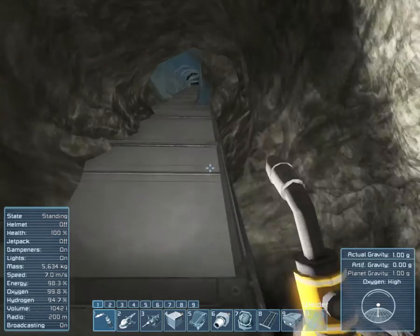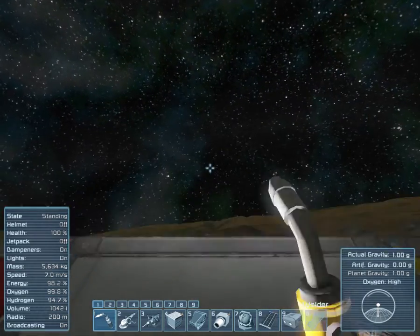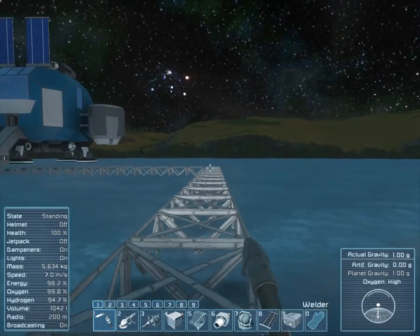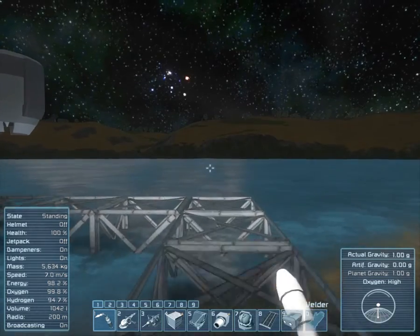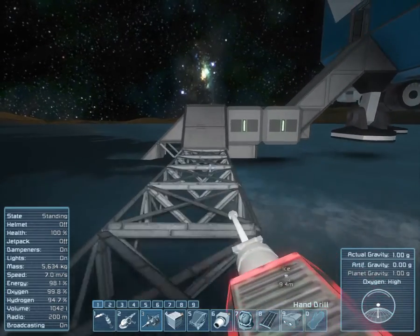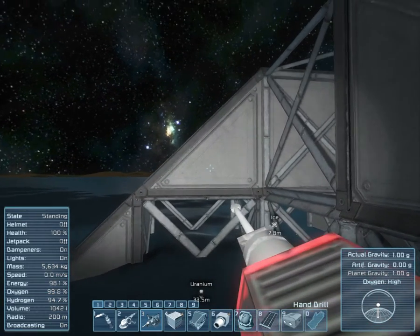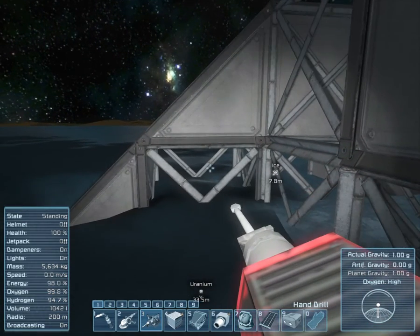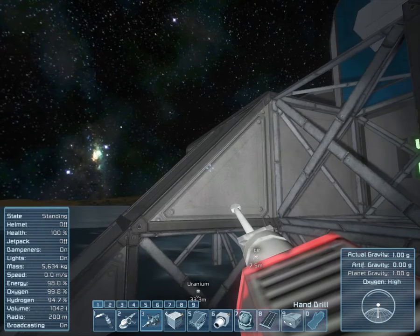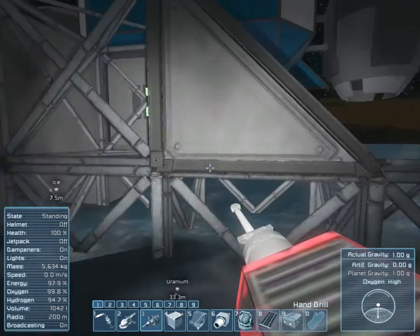Now let's focus on making the mine work. The setup is simple: alternating armoured block and armoured slope all the way down. You put the slope down, the block underneath it, the slope down, the block underneath, and so on. When you're ready to drill, hit your C key to crouch, then use the right mouse button — two or three clicks — to drill. That's essentially how you mine efficiently without getting stuck; it's really easy and pretty fast.